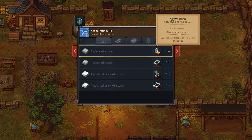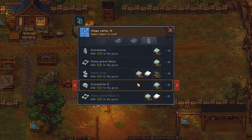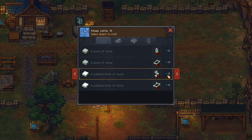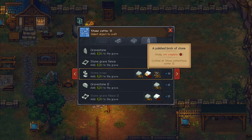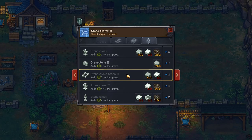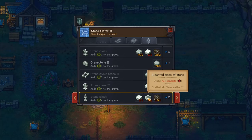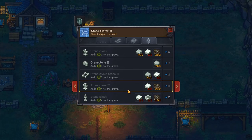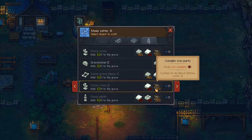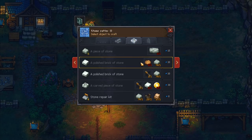Stone cross there - and that one - and that one. I've researched all four of them. Stone cross there - that will get me the gravestone 2. The stone cross gives three points. Gravestone 2 gives three. The stone cross gives three, so I need some polished stones to do that. I also need the polished stones for the grave fence 2. Stone cross 2 gives four. And then we've got a stone plinth as well, but that needs a carved piece of stone - quite a bit to make. Stone cross 2 adds four to the grave. So we need polished stones - three of them to make that one. The gravestone there gives three and the fence gives three.